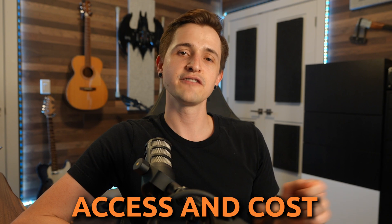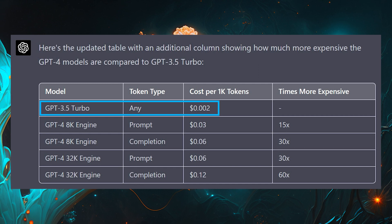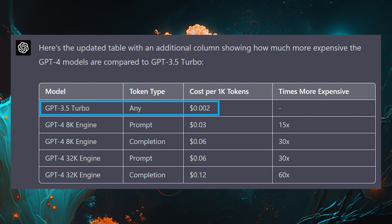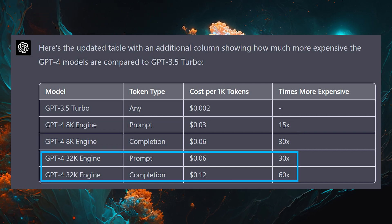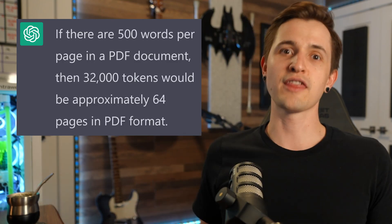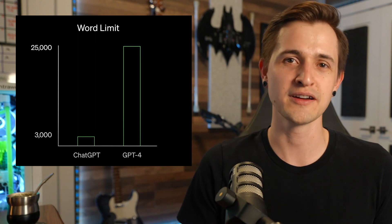Now let's talk access and cost. GPT-4 is already available to ChatGPT Plus users — if you pay $20 a month, you can already use it with some limitations. Right now GPT-4 has a cap of 100 messages every four hours, and you can burn through those in a hurry. Regarding the API, GPT-4 is much more expensive than the 3.5 Turbo model. The 3.5 Turbo model costs $0.002 — one-fifth of one cent per 1,000 tokens. The GPT-4 8k model is 15 to 30 times more expensive, and the 32k model is 30 to 60 times more expensive. Keep in mind that 32,000 tokens is a massive amount of context — that's like a 50-page PDF, roughly eight times more than previous models. It'll be really interesting to see how this handles long-form content, complex articles, or PDFs.